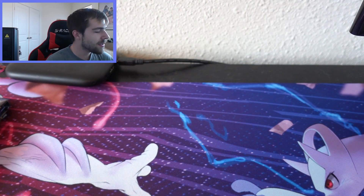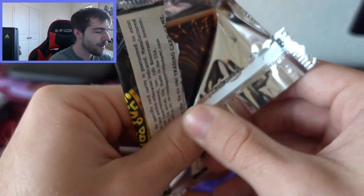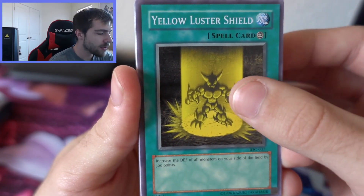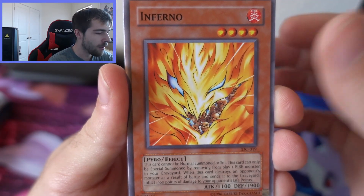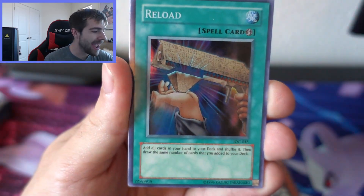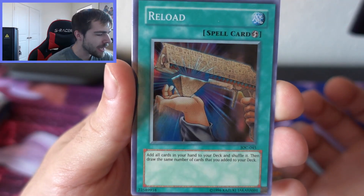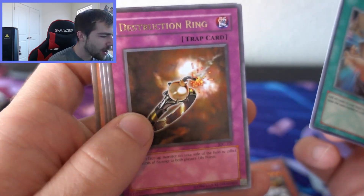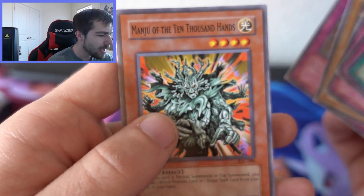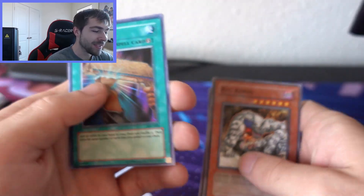Let's do an Invasion of Chaos pack first and wait on the LOB pack. Come on IOC, we've had good luck with you before. Yellow Luster Shield, Inferno, Ryu-Kishin with a Reload — a super rare already from IOC! I'm not sure if I pulled Reload from IOC before. Next card is Destruction Ring as a rare, Neo Bug, Self-Destruct Button, and Manju. Not too bad — a super rare Reload from IOC, all right!